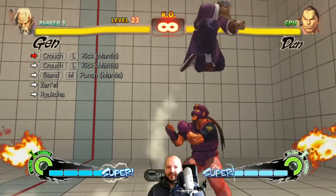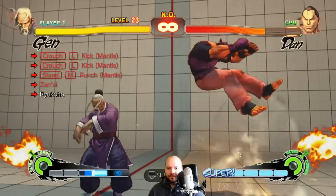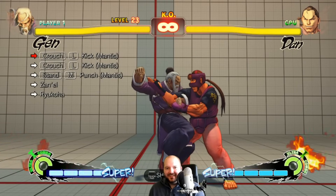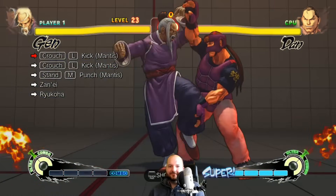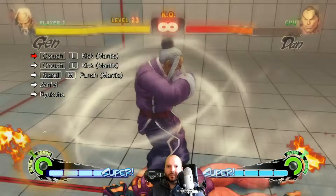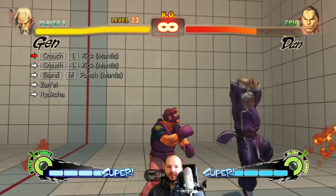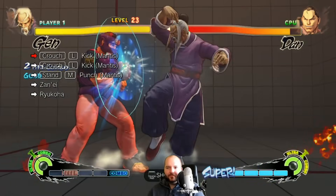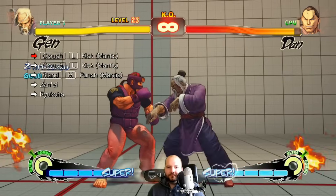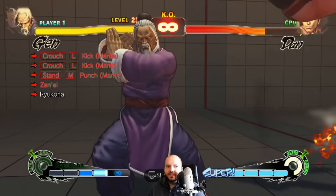For some reason it's easier facing left, so I'm gonna try that. My man just changed stances instead of doing the ultra — wait, can we do it like this? Yeah! You can change stance during the super animation — that's how you have to do it.